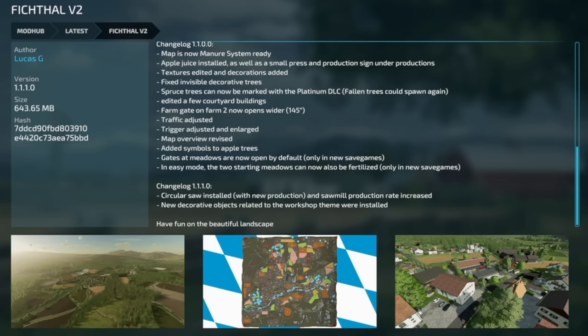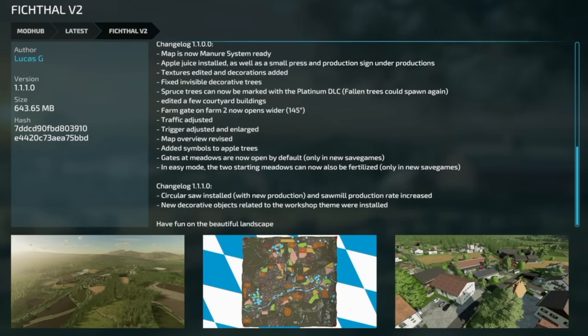If you play on PC, Mac, PlayStation 5, or Xbox Series X and S, you have an update to the Fictal v2 map version 1.1.1. A circular saw has been installed with new products, the sawmill production rate has been increased, and new decorative objects related to a workshop theme were installed.